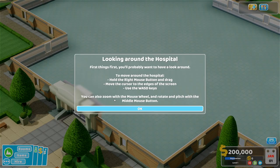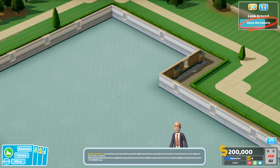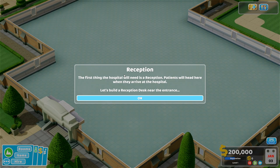Thank you to SEGA for inviting me down — it's not a sponsored video, but they invited me and I got to play the game for a little bit. This is the initial first hospital of the game, the part where we learn the basics: how the game works, how to put down rooms, how to hire staff, put down items, and the basics of the game.